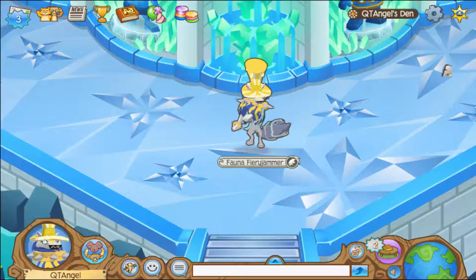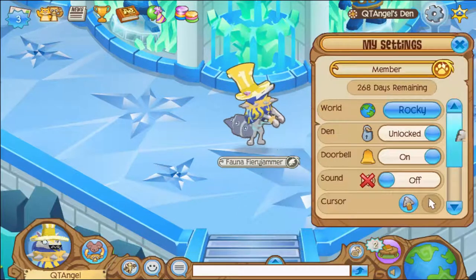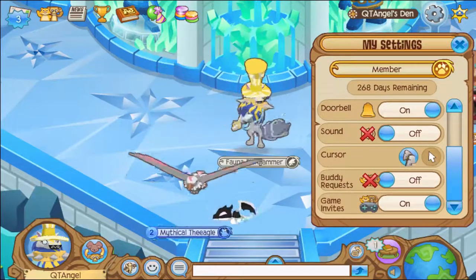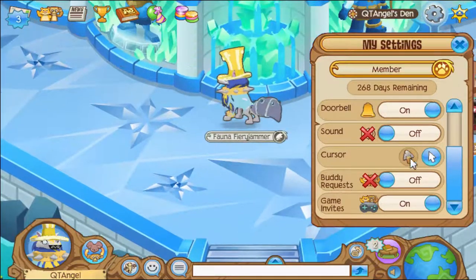Basically, it's not that hard at all. It's gonna be a really short video. You just go to your settings — I tried to tell them before but they said they didn't understand, so this is for them. Just go down to your cursor. See? There's the normal one and then there's this one.